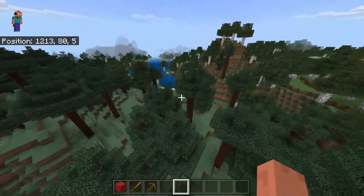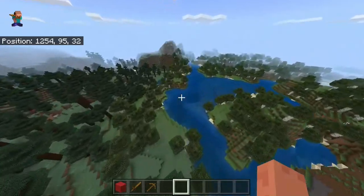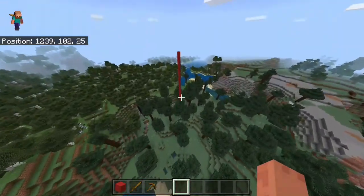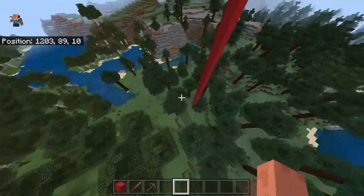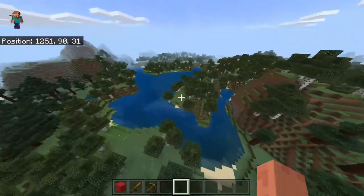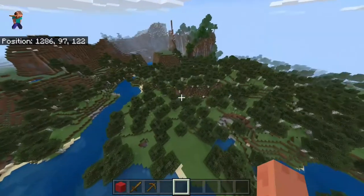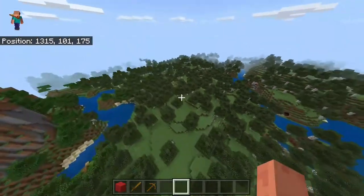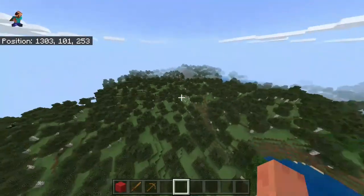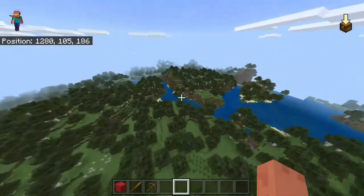This first seed is really awesome, probably my favorite. The red wool is where you spawn — you spawn right on top of that tree. Right here you've got a beautiful birch forest with a lake, and it is a really beautiful birch forest with a few hills and a beautiful river.